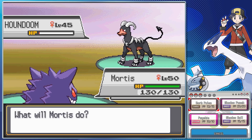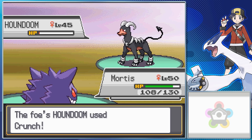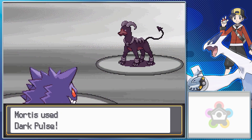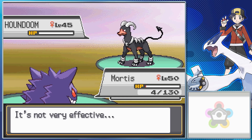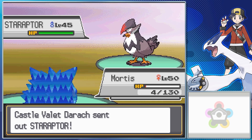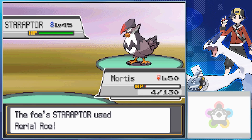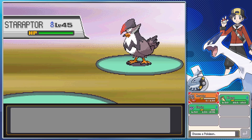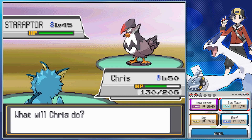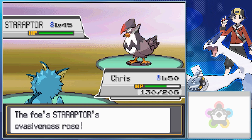An important thing to note about a lot of Frontier Brain Pokemon is they have more or less maxed out effort values in at least two or three of their most beneficial stats. As I briefly went over earlier in the LP, effort values are essentially a hidden experience point you gain from defeating Pokemon — any given Pokemon you defeat gives one to three effort points, and for every four effort points in a stat at max level, that stat is one point higher. It's a way to customize your Pokemon, but it only really matters in the Battle Frontier and competitive play.